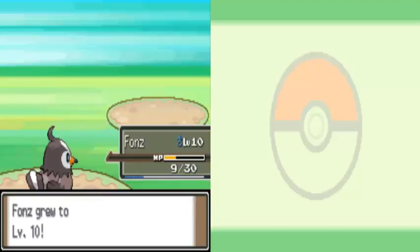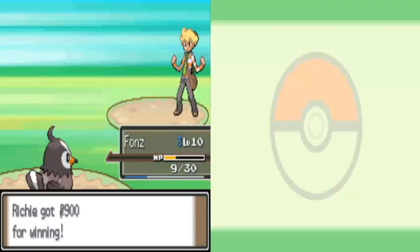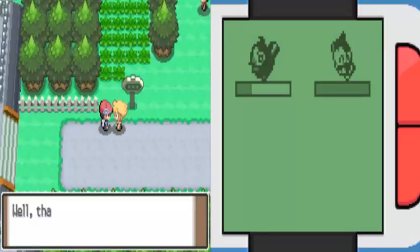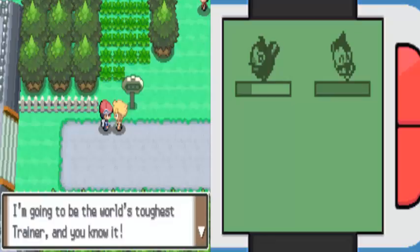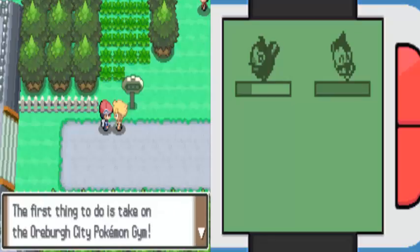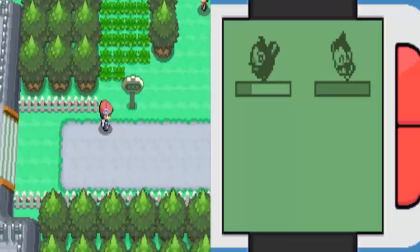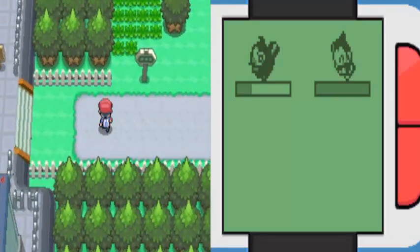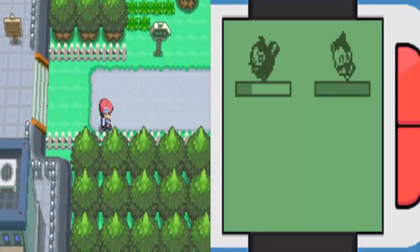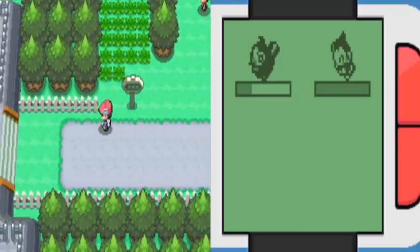Kyle is upset about losing — he vows that's the last time he'll ever lose and that he's going to be the world's toughest trainer, starting by taking on the Oreburgh Pokemon Gym. And on that note, next time on Pokemon Platinum we will be taking on Route 203. See you guys then!